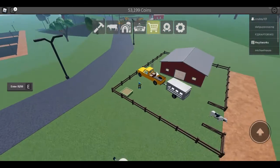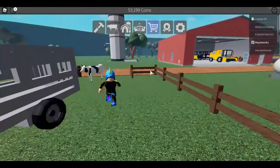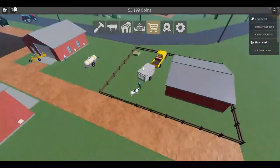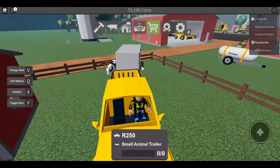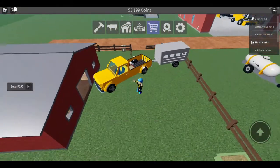Hopefully it doesn't walk away — worst case that can happen. If the cow starts walking out, you can move it back into the pen and that will work. Then try to drive out without your cow escaping.